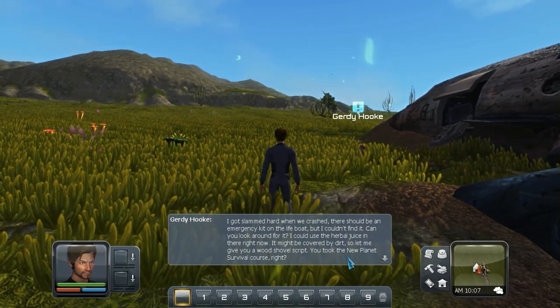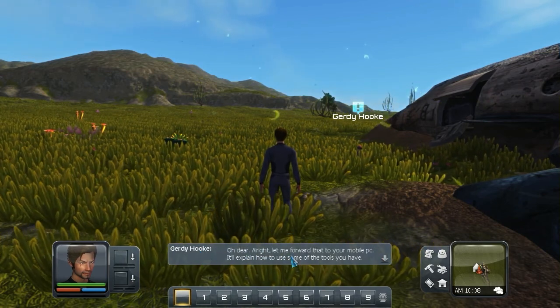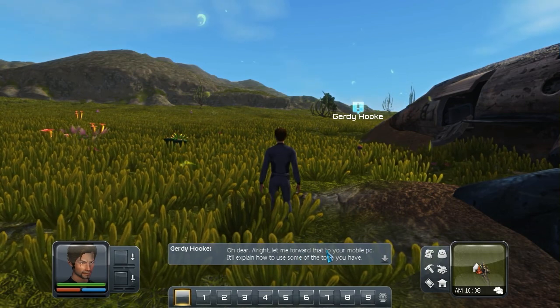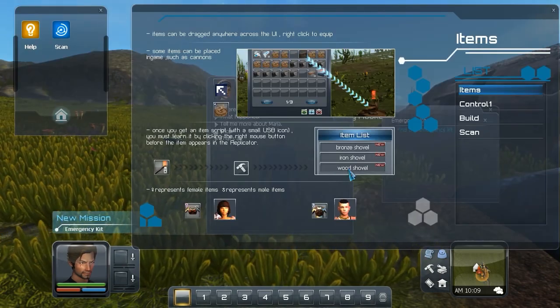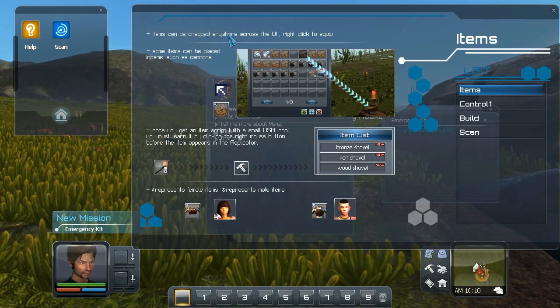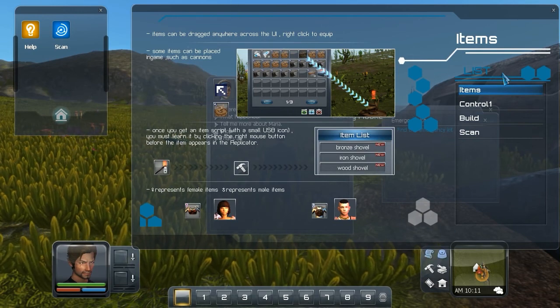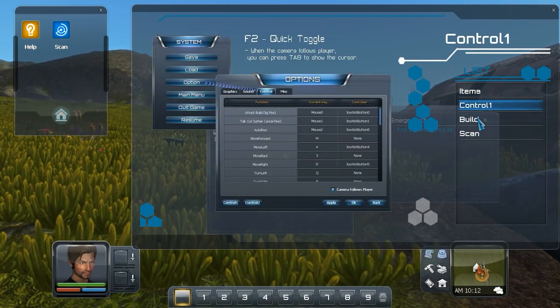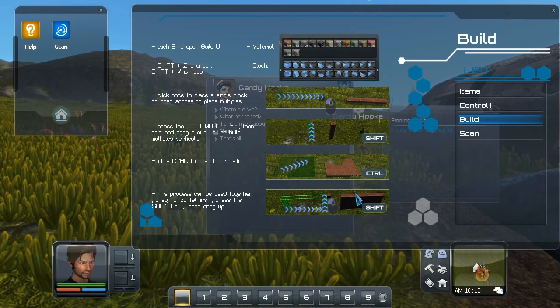Apparently we have a shovel now. Let me forward you to the mobile PC and see how to use tools. I have a little tutorial here. This is my first time ever playing. Right click to equip, and you can put stuff down. There's building in this game! This is something I didn't know. It kind of reminds me a little bit of Rust right here.